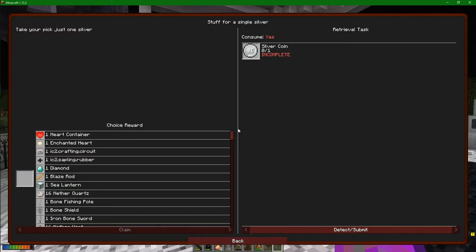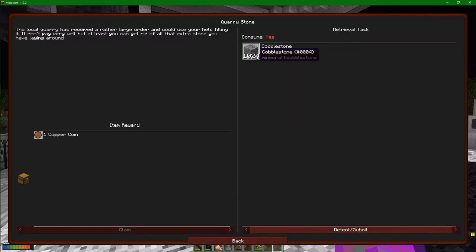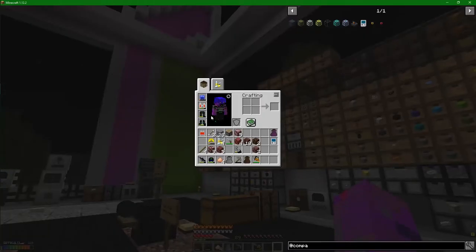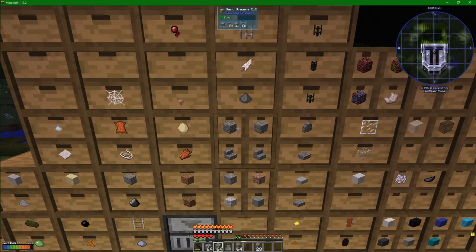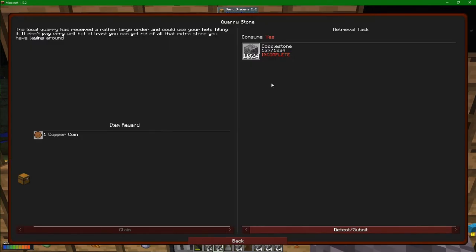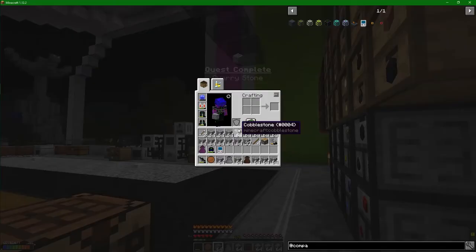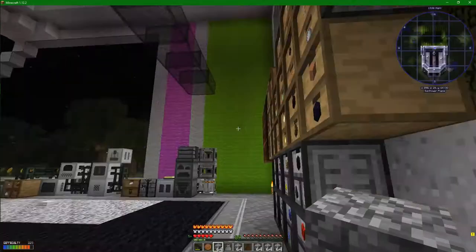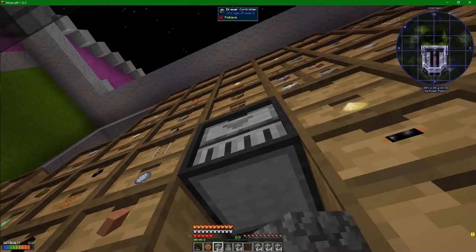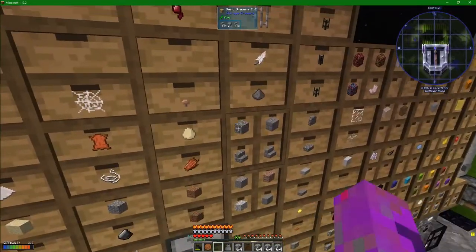I also need to try and find out other ways of making some coins. You can see one of the things we could do is quarrying stone. It only gets me a single copper coin, but I think I'm going to do it just for completeness sake. I'm going to empty my inventory out as well. There's a lot going on here. Much more empty inventory. We should be able to fill this up, no problem. Let's detect and submit - see how many we get. That is actually quite a few. We are all the way up.